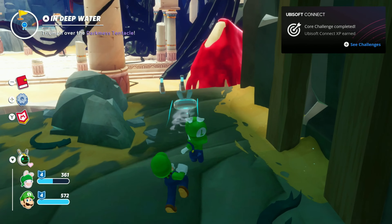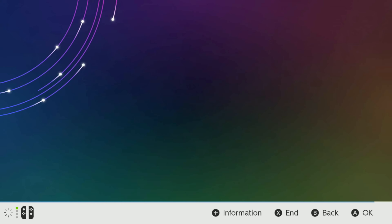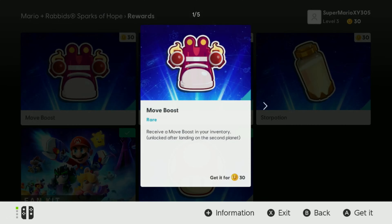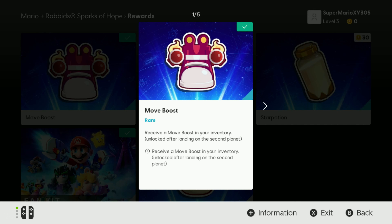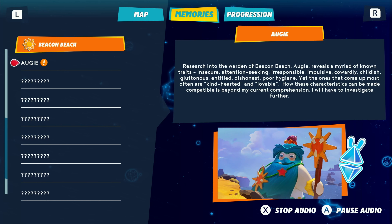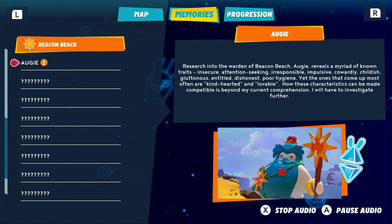A hundred — I lack money. I leveled up! I probably shouldn't be viewing these things, I don't understand it, but from my understanding this just lets me get free items, like a move boost. And new memory — it's Augie. Research into the warden of Beacon Beach, Augie, reveals a myriad of known traits: insecure, attention-seeking, irresponsible, impulsive, cowardly, childish, gluttonous, entitled, dishonest, poor hygiene. Yet the ones that come up most often are kind-hearted and lovable. How these characteristics can be made compatible is beyond my current comprehension — I will have to investigate further.